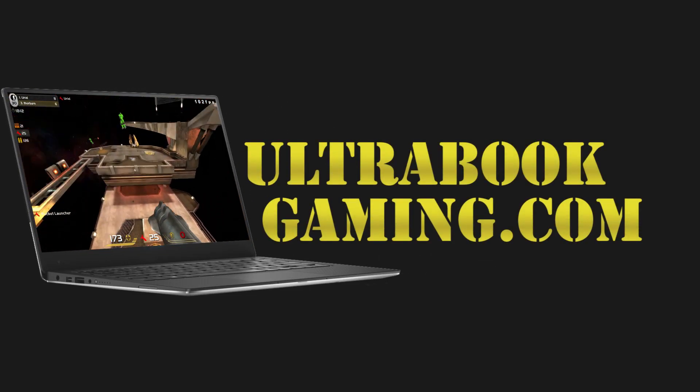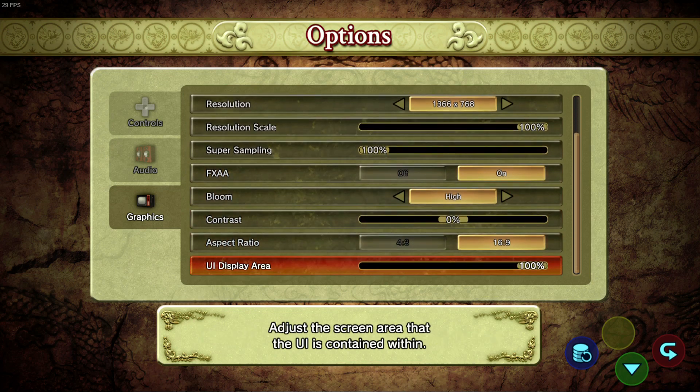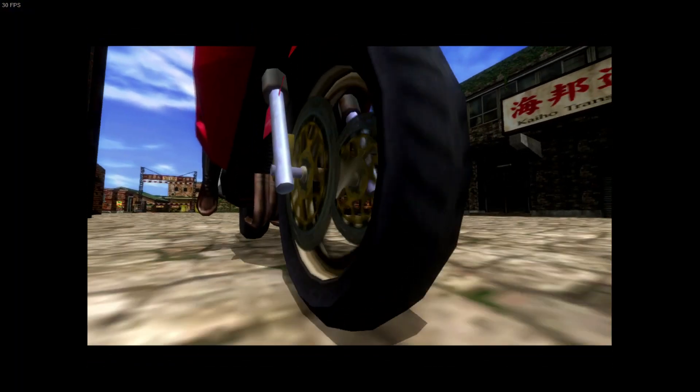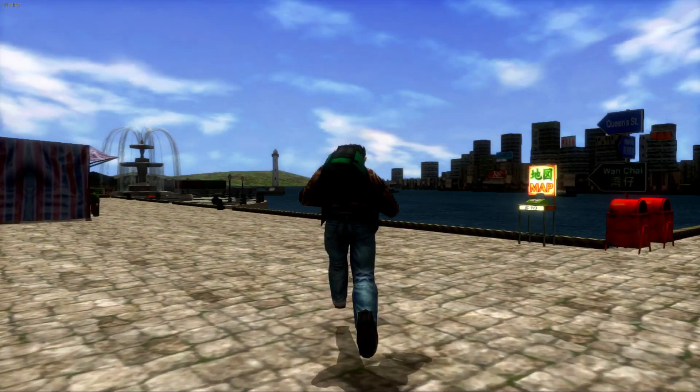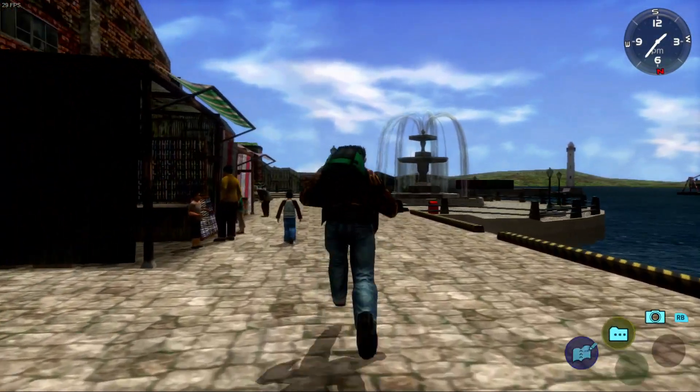Hi, I'm James, and in this video I'm taking a look at Shenmue 1 and 2 running on Intel HD 620 graphics. This is on a Core i5-7200U in an HP laptop, and we're running at the default settings selected when I installed it, which is 1366x768. There's not a huge amount of detail settings.